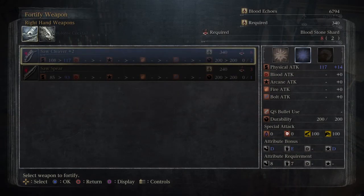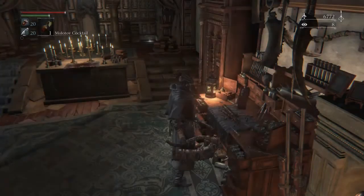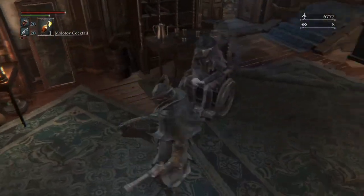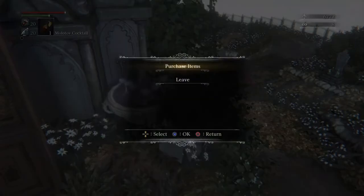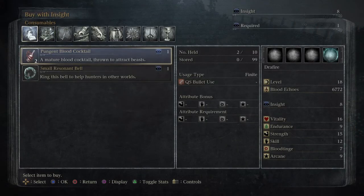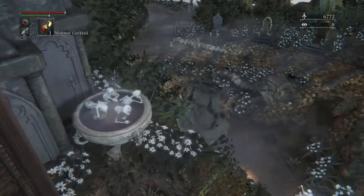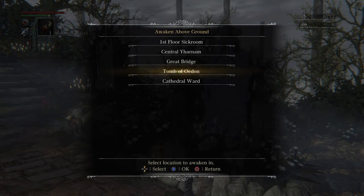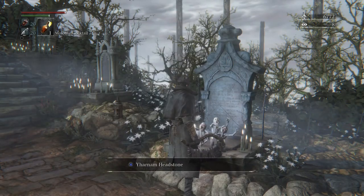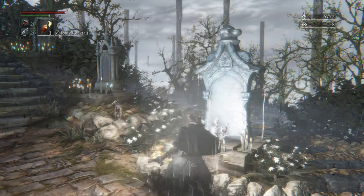I don't have any more Bloodstone shards, so I can't upgrade my weapons anymore, but I will repair my Saw Cleaver using 22 Blood Echoes. I'm not leveling up. Gurman's back if you want to talk to him again. I guess it's once you get 10 Insights you can buy the Sinister Bell — I'm not sure, I don't really care, I'm not going to do PvP. I got my 20 Blood Vials and 20 Quicksilver Bullets back just by entering the Hunter's Dream. I'm going to go to Cathedral Ward and get this video started.